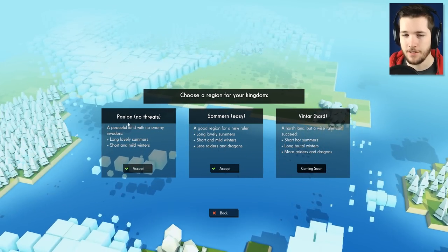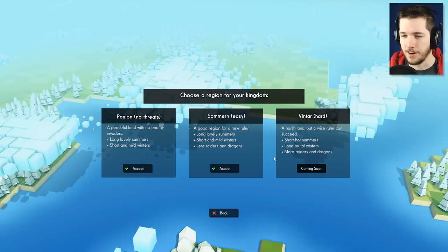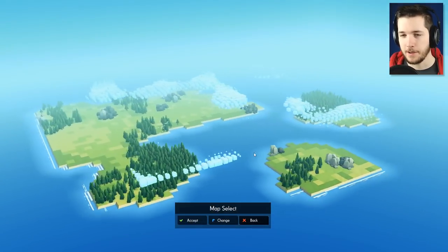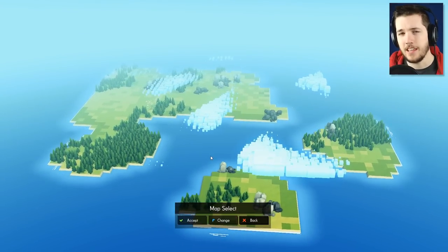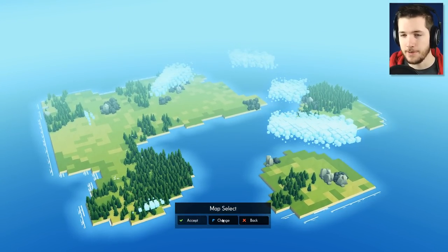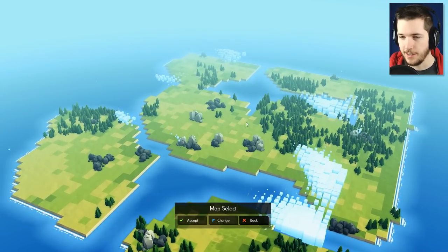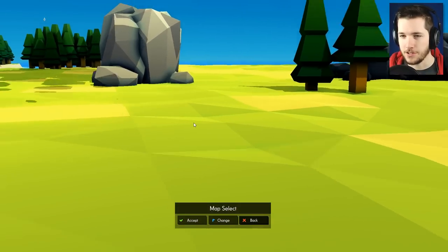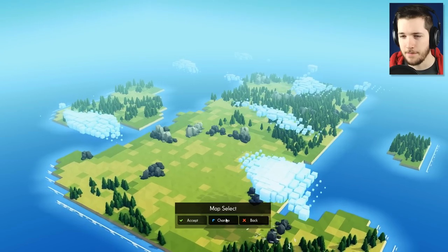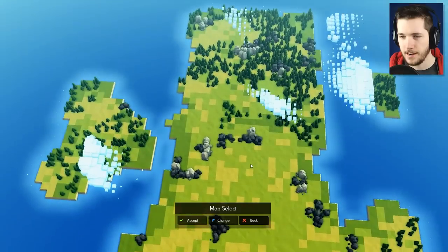Choose a region for your kingdom. We have Paxlin — No Threats, Summerin — Easy, and Vintar — Hard. Since I'm new to the game, we can't choose Vintar Hard, so we're going with Summerin, an easy area. This game really reminds me of things like Banished — a lot of those city building games. Different from Banished though, because there are external threats that will threaten your kingdom and castle. We want areas with a lot of lighter stone and trees. I'll keep cycling through these and find a map I like — yeah, this one's nice. We can start in the middle and spread out. Let's go with this one.